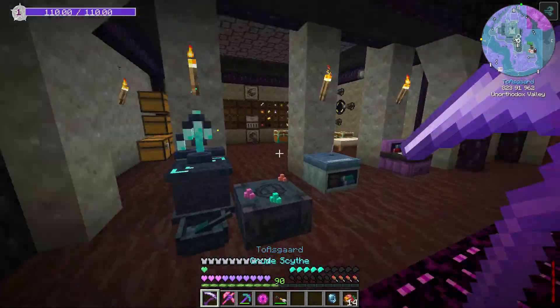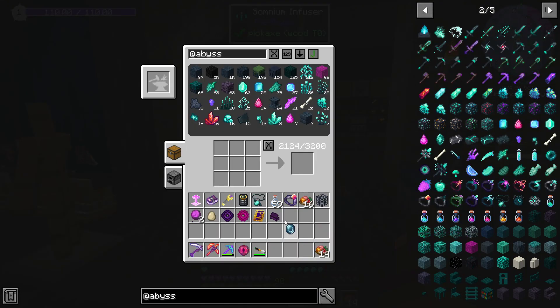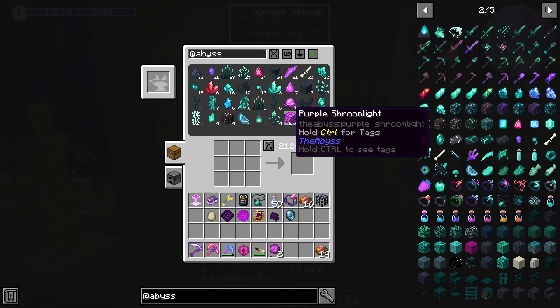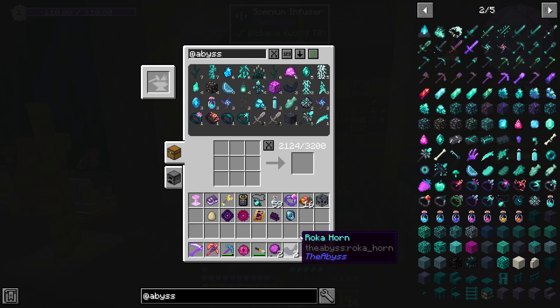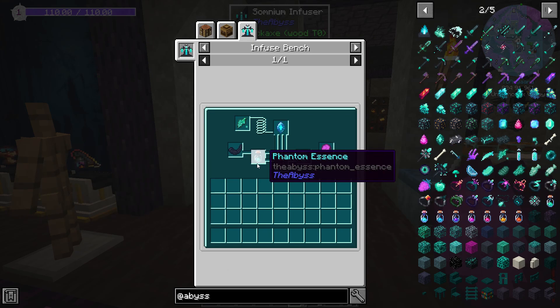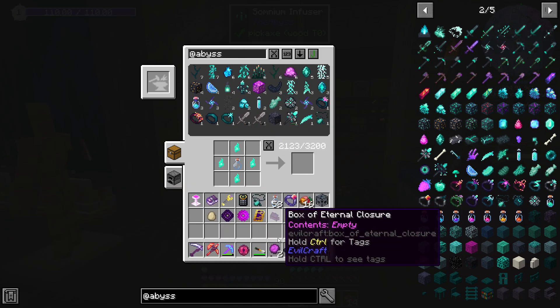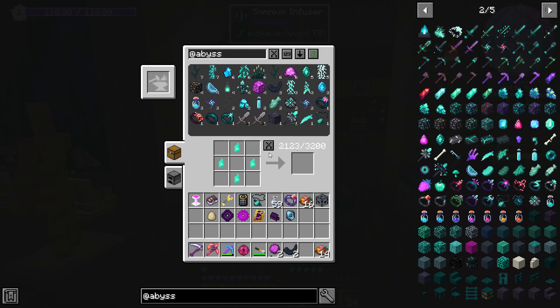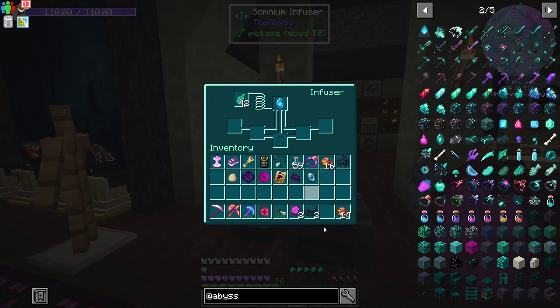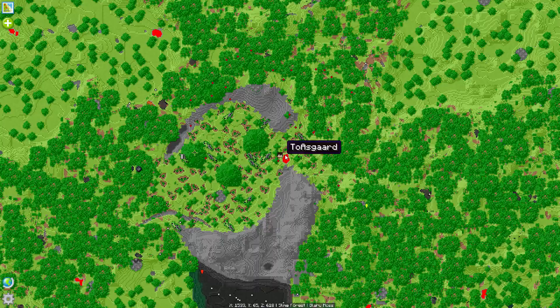We're going to be making spawners for all the different boss mobs and stuff for the Abyss. We don't have to leave them running all the time — the way we're setting it up is so that it can be toggled on and off. We do have five Roka horns, about to go down to three. We're going to need one bottle of Somnium and a Phantom Essence, which we can make with Phantom Souls — we actually have just enough. But I'm missing the Titan Bones. We've only got two Titan Bones, so we're going to have to go out and get some, and also more Phantom Essence because I'm going to make two of these.